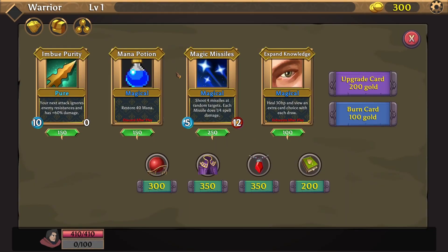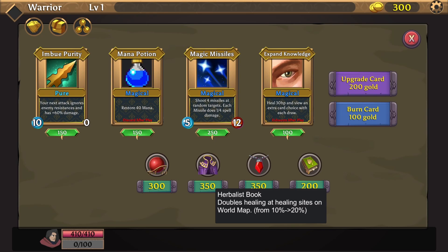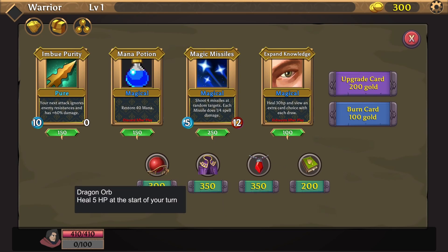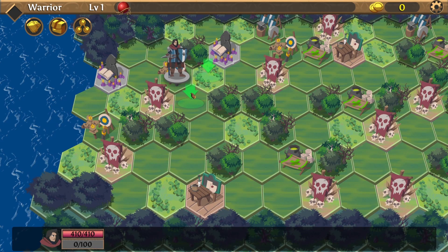Skill cards — let's see what we can do. We have about 300 gold. There's Imbue Purity, a mana potion, magic missiles, and Expand Knowledge. Upgrade card is 200 gold, burn card is 100 gold. Looking at the items: heal 5 HP at the start of your turn — Dragon Orb. Starlight Cave gives plus 1 to all attributes. Blood Necklace — damage-dealing debuffs can crit for x2 damage using your current crit chance. Herbalist Book doubles healing at healing sites on the world map. I'm deciding between Dragon Orb and Herbalist Book. Let's go for Dragon Orb because we'll need the healing.